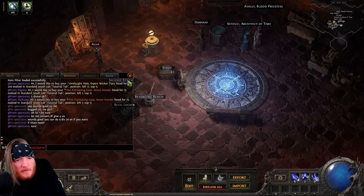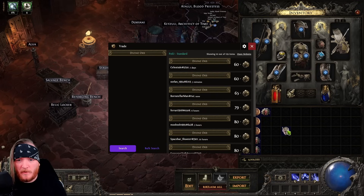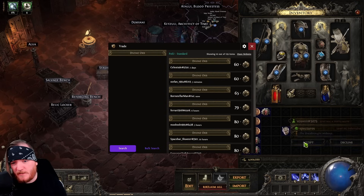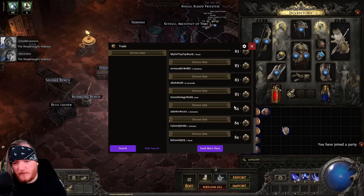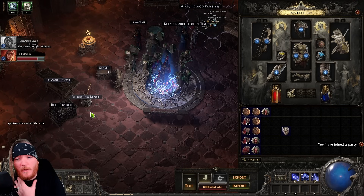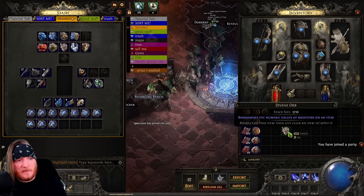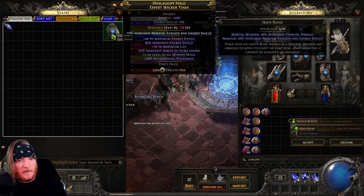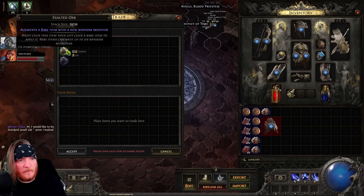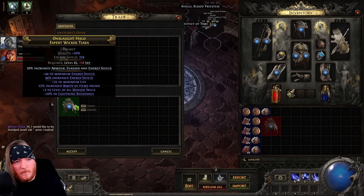Looks like we're selling the helmet. Divines at the time of recording are worth about 80 exalts — don't be fooled by price fixers, the real value is 80 to 85 and it's going to go up to around 120 by the end of the weekend. So let's sell this helmet for four divines and 30 exalts — that's about 350 exalts in value.